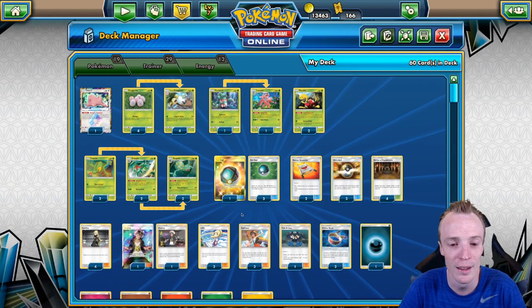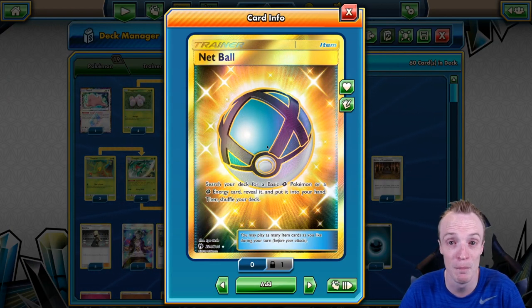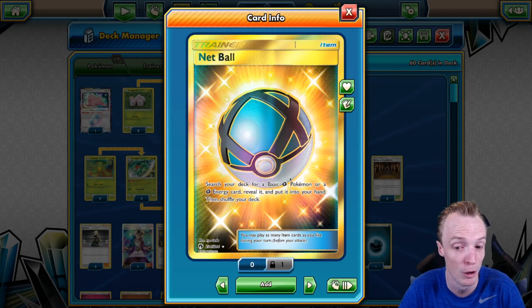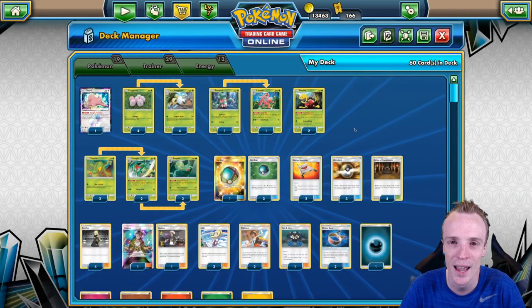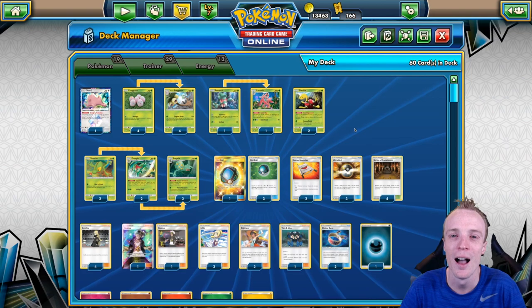The only other key card is Nest Ball, because of course we are — it's a Grass deck. This is good for early and late game: search your deck for either a basic Grass Pokémon or a basic Grass Energy card, depending what you need at the time. And that is how this deck works. Shall we begin? I think we shall.